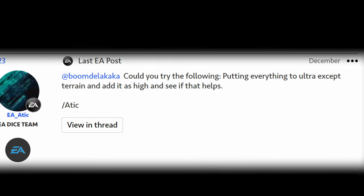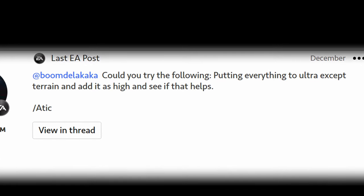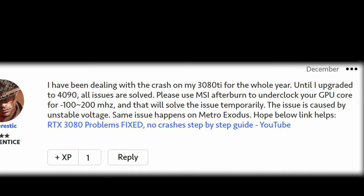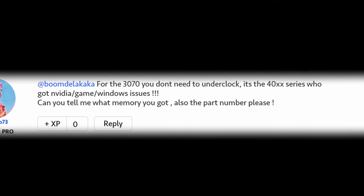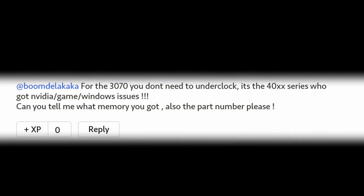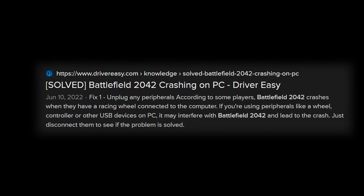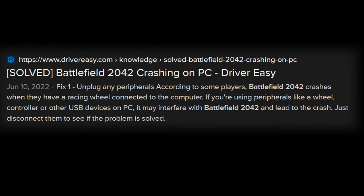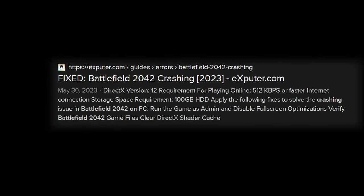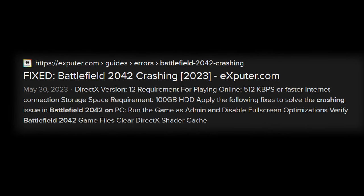If you go on the EA message boards, Reddit, or Twitter — you go anywhere — you will find a number of different things that people say are the core problem causing this issue. Ultimately, it seems as though this game can potentially crash for a multitude of different reasons. For me, it's somewhere tied to CPU and RAM usage and/or voltages, but I'm not going to tinker with my voltages intensively just to get a game to start. I think that's kind of ridiculous.